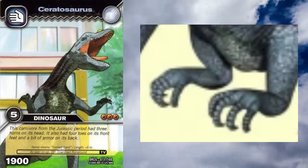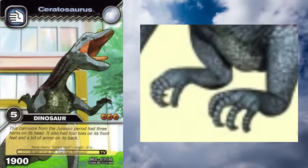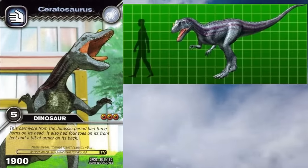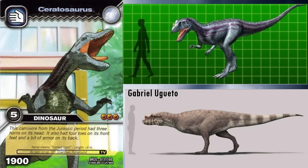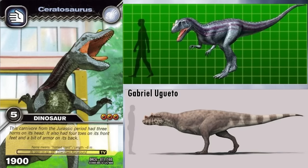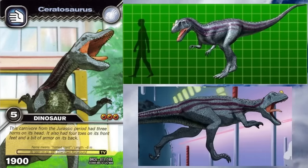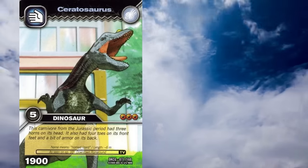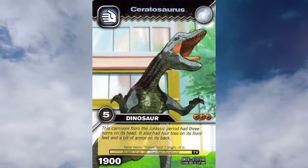It has the correct number of fingers with four; however, the fourth finger shouldn't have a claw. The legs look to be too long — Ceratosaurus had proportionally short legs and was probably a poor runner. As such, it is thought to have ambushed prey rather than run it down. The overall body should be more heavily built too, as it is portrayed as very scrawny and athletic. On the whole, it's not the best Ceratosaurus I've seen, but it's not bad.